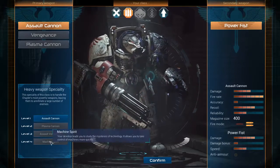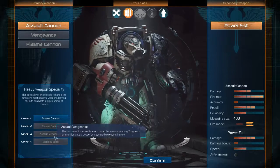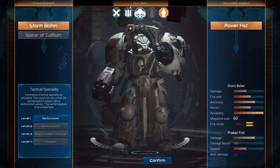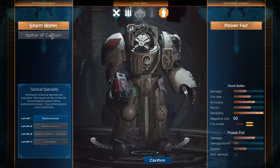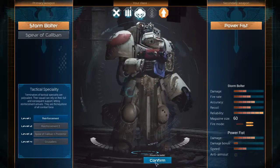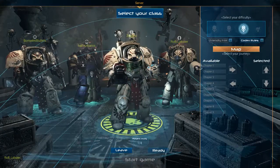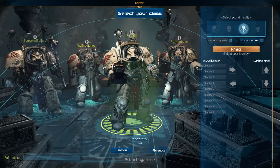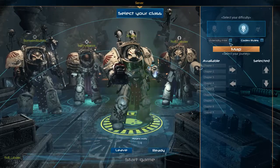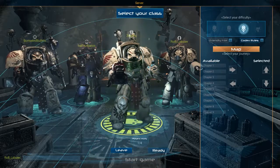Should I go for the Assault Cannon? It's inaccurate as hell. I'm going to play as the Captain. I am Captain Fistman. Friendly fire? No. I mean yes — that's how I like to play because I'm not a baby. But then we die because there are Genestealers hitting one person and we try to pull them off.